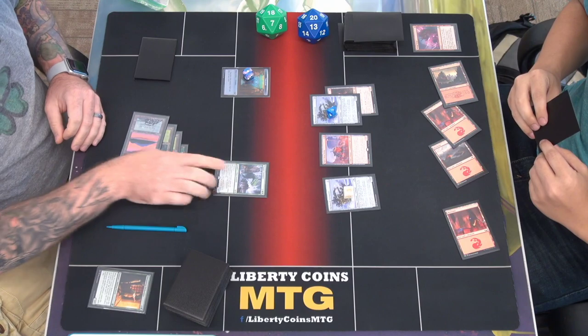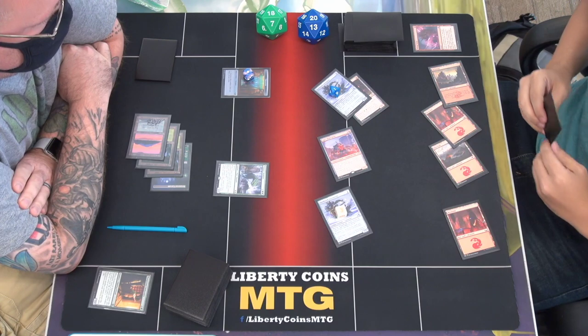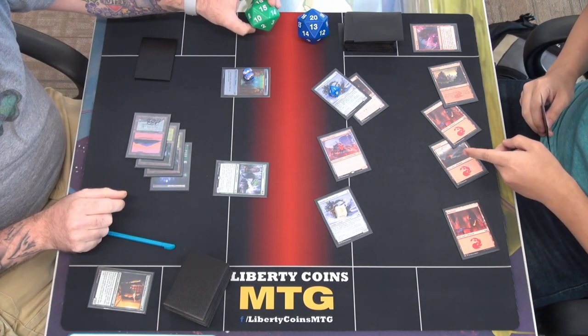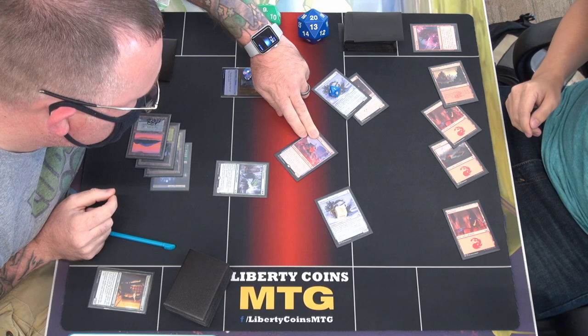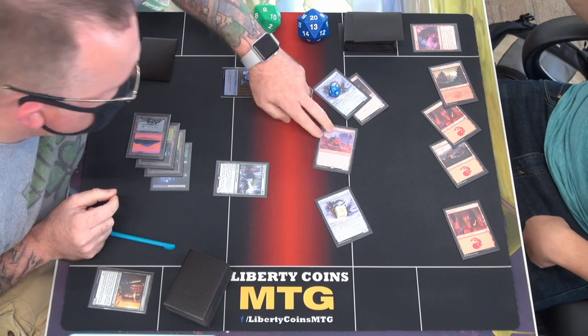I cannot attack or block with this guy. I'll attack with everything — four, five, six, seven, eight, nine. I'm going to go to nine. This thing has an ability — I'll discard my hand and draw three cards, and sacrifice him. If you discard your hand then you're at three.